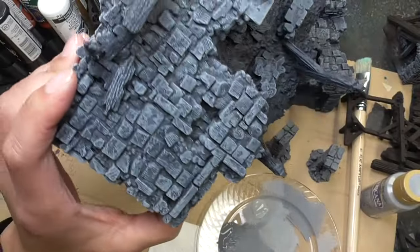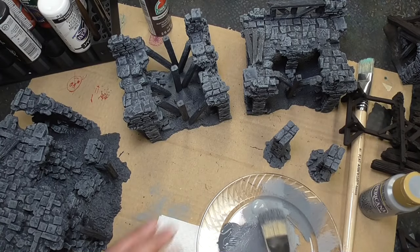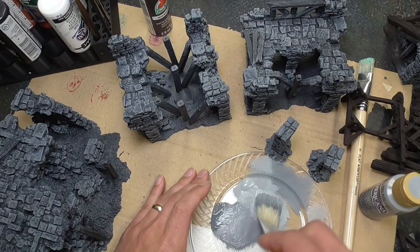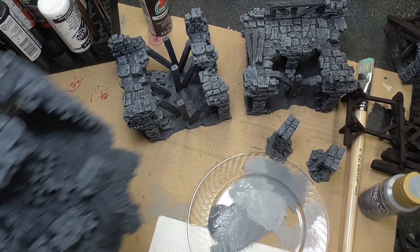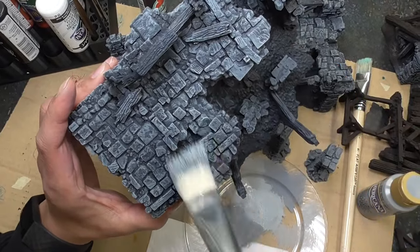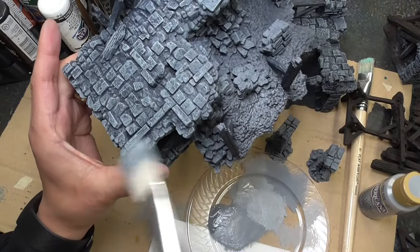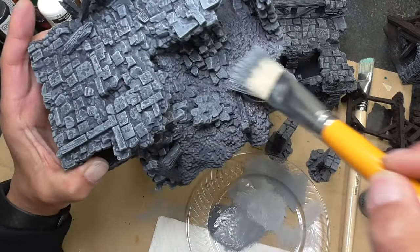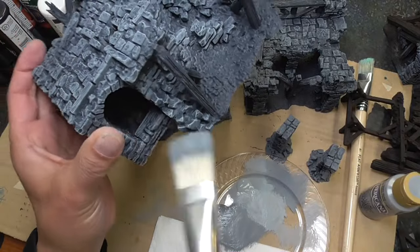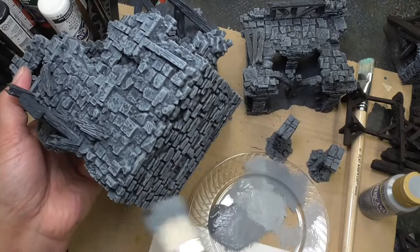Now that the first layer has been put on, I'm going to go ahead and use pure slate grey without mixing — this is going to be lighter since it's the final dry brush highlight. Just be careful not to put too much on. You're probably not going to be able to notice a whole lot through the video, but I'm just doing some light highlighting, catching the edges of everything. This step is super fast.